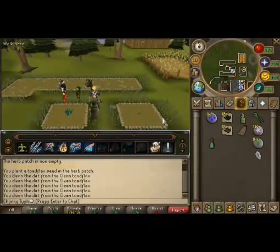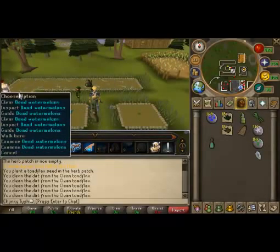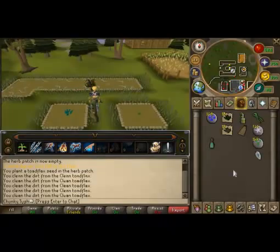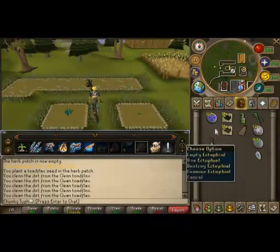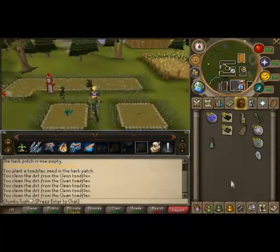This has been part 1 of the 1-to-99 Farming guide — the herb edition. Tomorrow I'm going to be doing the tree edition, which gives a lot better XP but takes longer to grow and can be pretty expensive depending on the method. I'm currently 84 Farming hoping to get 85 in a few days. Make sure you subscribe, watch part 2 and part 3 of my 1-to-99 farming guide, and don't be afraid to give this video a thumbs up or a comment. Thanks for watching!